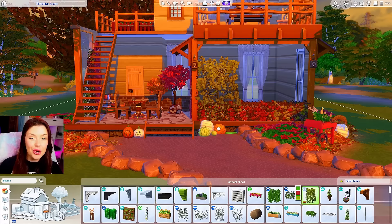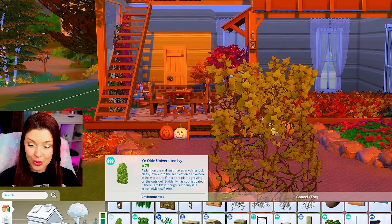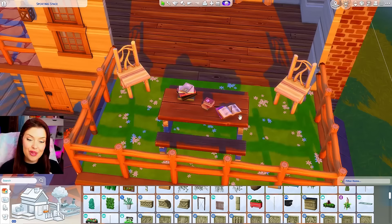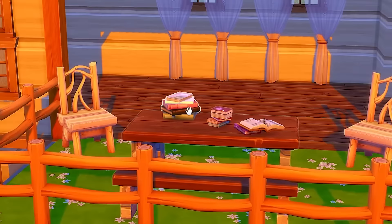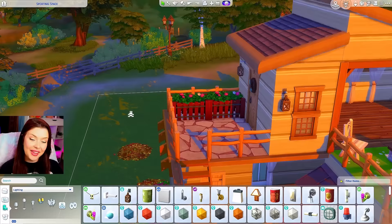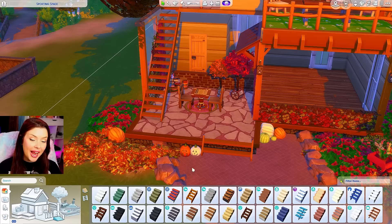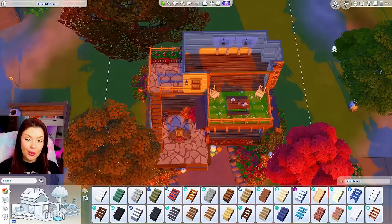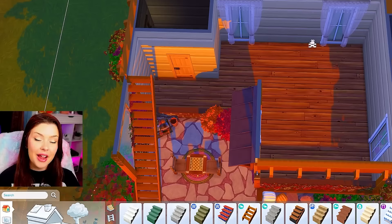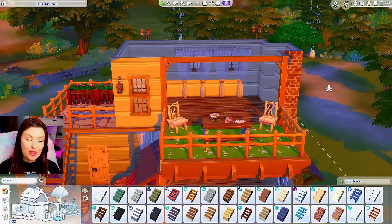I added a whole bunch of vines in the background — some from Vampires with red swatches, some yellowy green ones, and one from Get Together. Up here I wanted to do an academia vibe, back to school in the fall. So I added a picnic table with cute chairs from Outdoor Retreat and a bunch of books, like someone was doing homework or studying up here. By the door I added some planters. For the inside, I'm thinking bedroom upstairs, bathroom in the corner, and then open concept dining, kitchen, and living room down below.